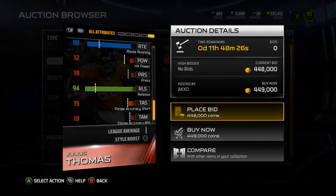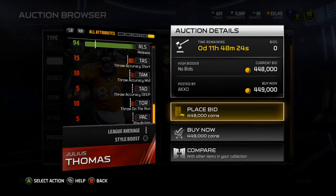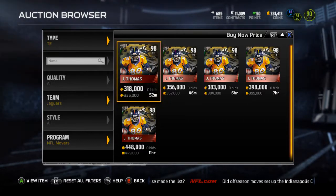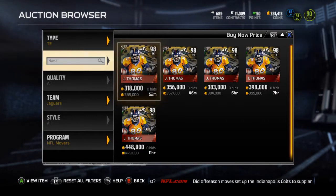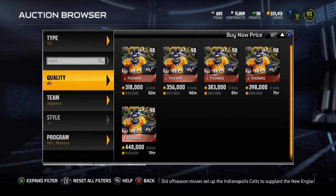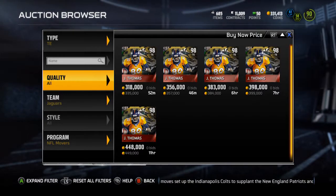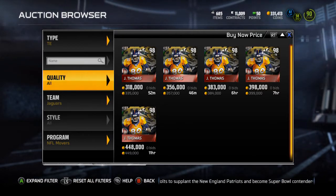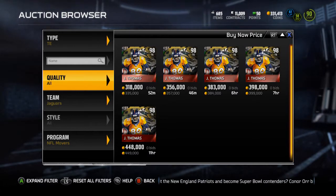Not half bad. He's got 94 release — not a bad card. 98 overall, pretty good for 98. I don't know if I'd pay 300K for him, but it's a pretty solid tight end. I hope you guys enjoyed the video — drop a like if you did, subscribe if you haven't. Let me know if you're going to be picking up any of these cards. I'm pretty interested, and I will catch you guys in my next video. Peace out guys.